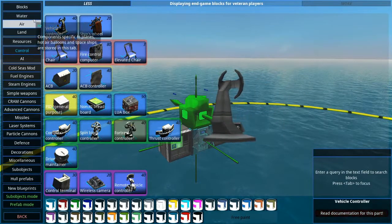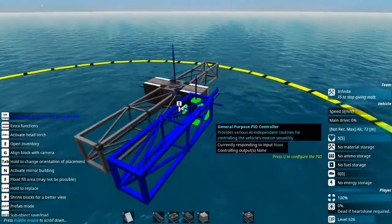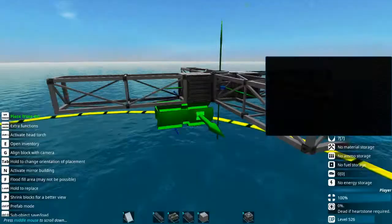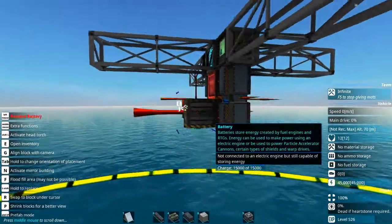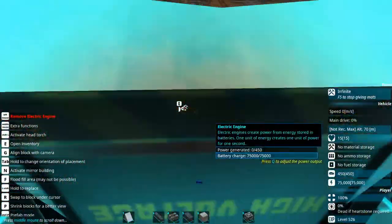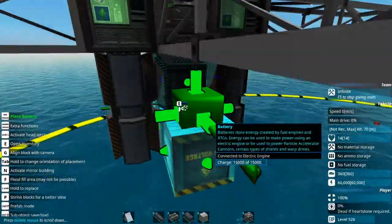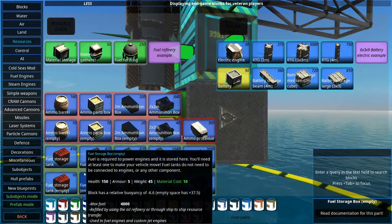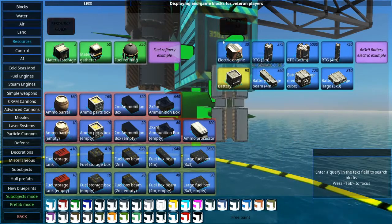Let's go under blocks — I want to get some of these trusses and put them like so. Then let's go to resources and grab some RTGs like so. We're also going to need a bit of batteries. Let's pop an electric engine right in between the RTGs. You'll usually want to have your satellites run RTG power, because these things are meant to go out into space and having to drag them back down all the time to refuel them is going to be a real pain.